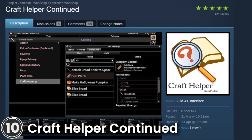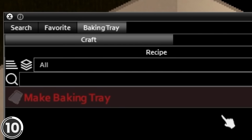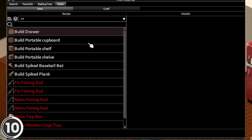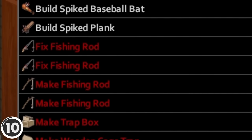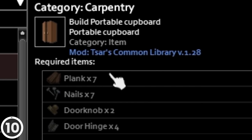Craft Helper Continued. This mod is an updated version of Craft Helper, with additional features and an improved UI. It adds a context menu when right-clicking on any item in your inventory or a container. Selecting that will bring up a dialogue of every recipe that item is part of. Selecting a recipe will show its components and what is already obtained by the player.